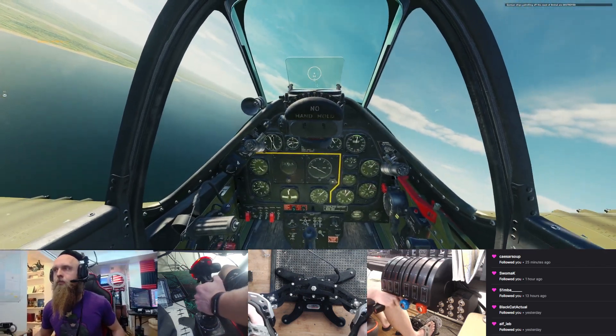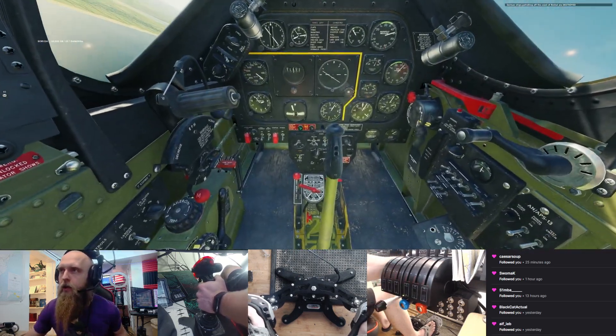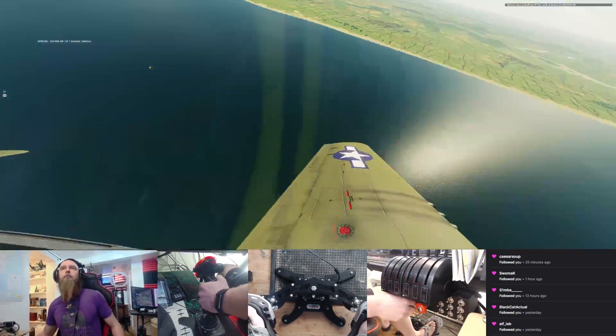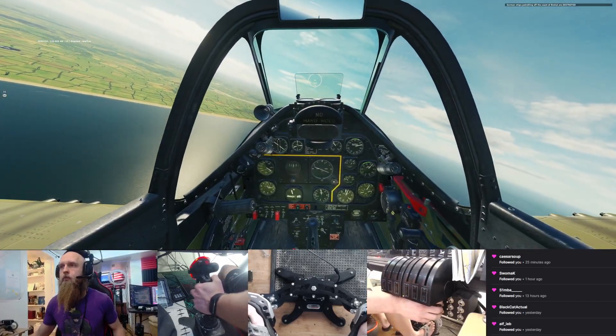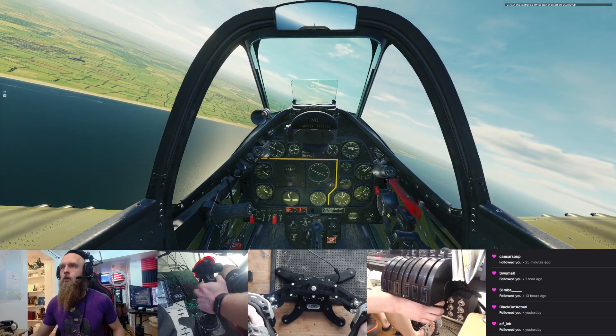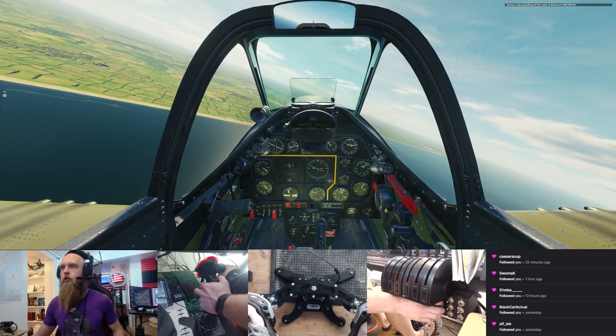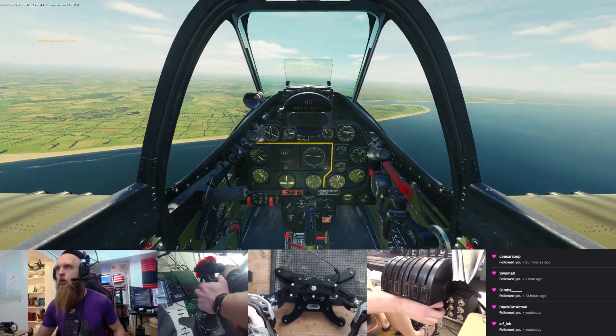Switch to rocket mode, drag in copies. 1-1-0 for 10. Four angels, two ship bandits approaching from the west.